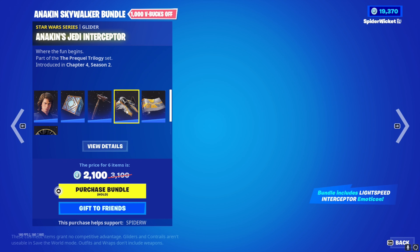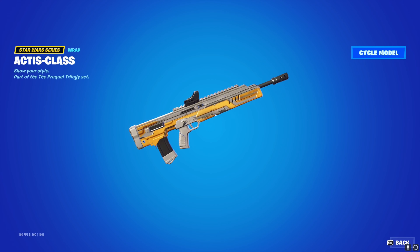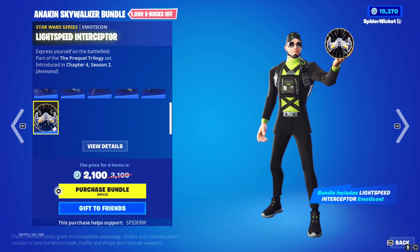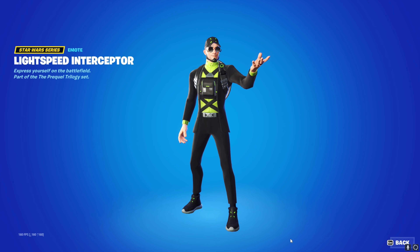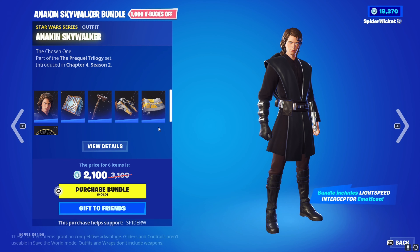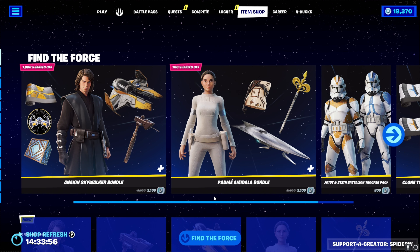For some reason I can't see the glider but it is there - the Jedi Interceptor. Then we've got the Actus class - hopefully I'm pronouncing that correctly. We've also got the emoticon, Life Speed Interceptor, which is animated. That's pretty cool. The bundle is 2100 V-bucks.